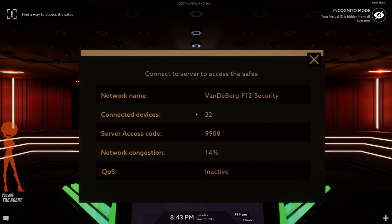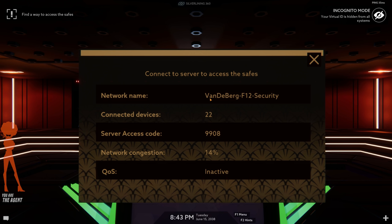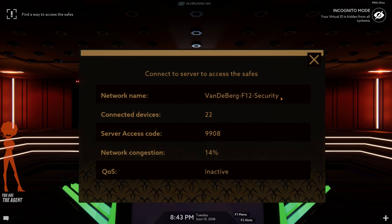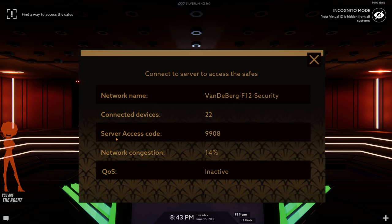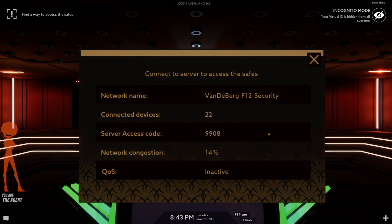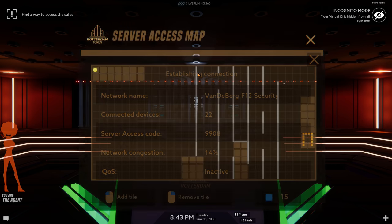You have to like hold them down while you're placing them. We got it! Network name: Vanderberg-F12-security, F12. I need a four-digit access code. Server access code: 9908. Alright, we're forcing access here — establishing server access!